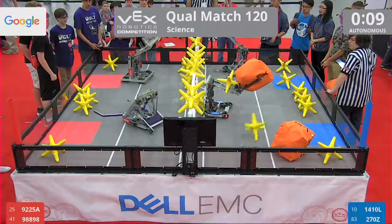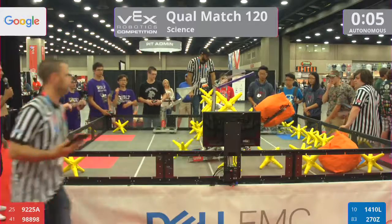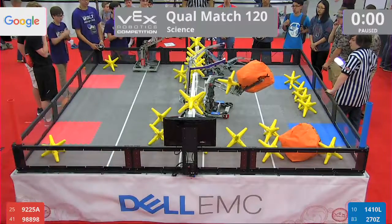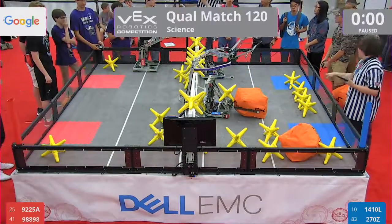9860AB tosses the Cube over real fast. Cube coming back, it looks like, as Blue is lined up. That's the machine of 270Z. Autonomous expires, and the advantage will go to the Red Alliance.